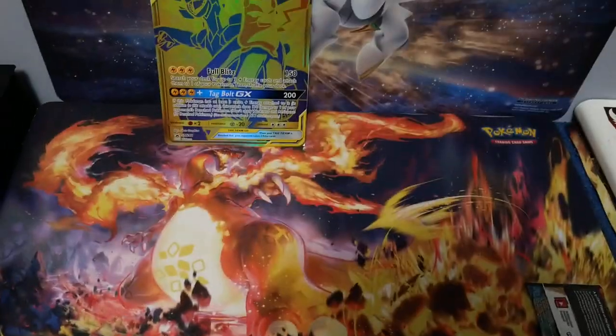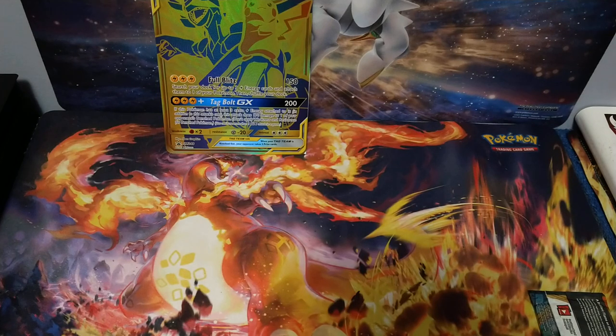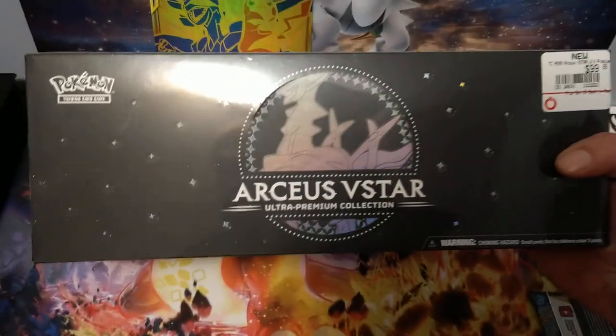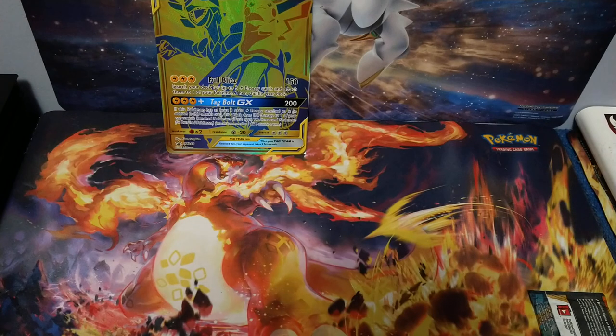So that will be it for this episode, guys. Thank you for watching. Subscribe to the channel, PokeTrainerNick. Leave a like, comment, let me know what you want to see. On the next episode I'll be opening up this RCS V-Star box and this Shining Fates Dragapult box. So if you want to see that, hit that notification bell, subscribe to the channel, leave a like, leave a comment, share — anything helps the channel guys. Thank you for watching.